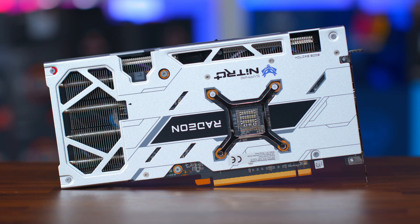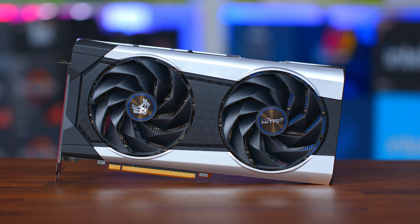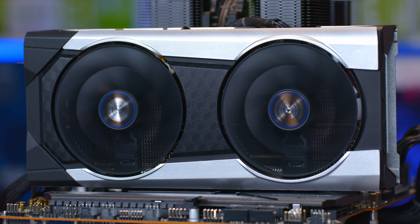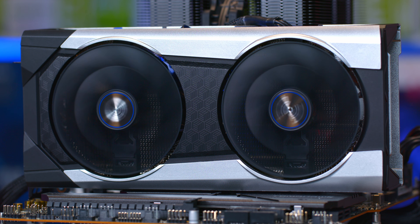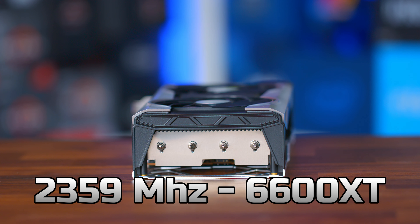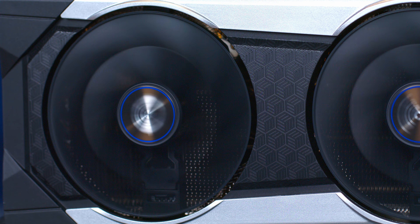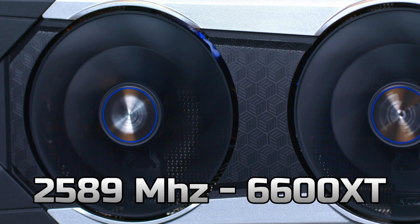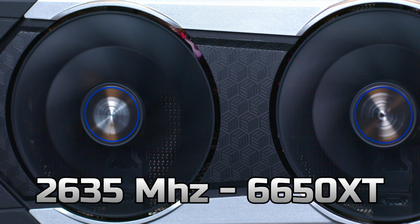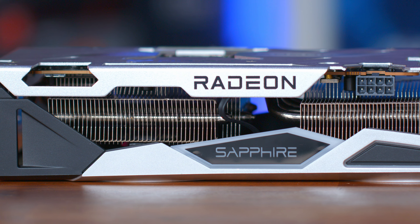There are two areas that have changed. The first being the total board power, which has increased from 160 watts on the 6600 XT to 180 watts on the 6650 XT. The other key area, which should help to increase performance closer or even above the 3060 Ti, is that the game clock has been increased from 2359 MHz on the 6600 XT to 2410 MHz on the 6650 XT. The boost clock has also increased from 2589 MHz to 2635 MHz. AMD have also increased the memory clock from 16 Gbps to 17.5 Gbps.